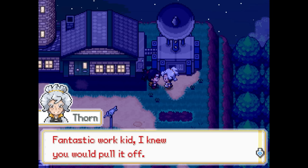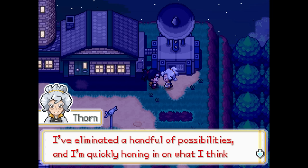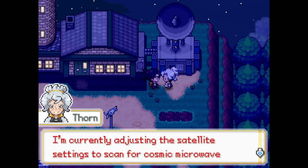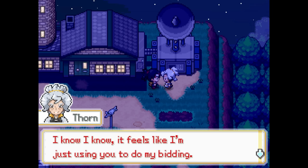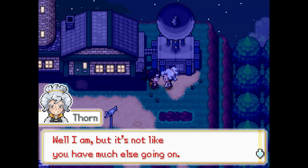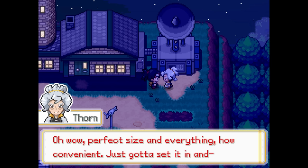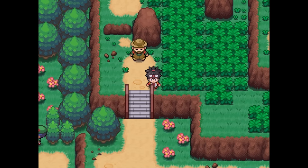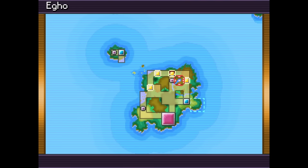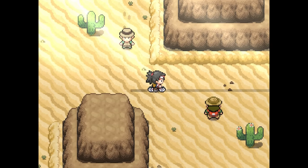She congratulates us on our victory, then tells us she has some good news and some bad news. The bad news is that Thorn needs more time to figure out what's going on with how we got stranded here. The good news is that she repaired the broken gadget, which turns out to be a party-wide experience share — much appreciated after the multiple hours I just spent grinding for Geralt. Thorn also needs us to deliver a rejection letter to the owner of the Safari Zone. Now with our refurbished experience share, we head out toward Amberfield Town in maybe the most roundabout way possible, though the route design in this game is so awesome and engaging.